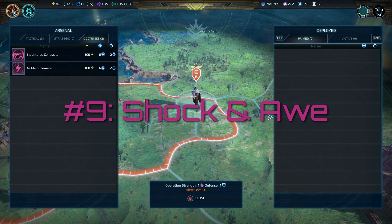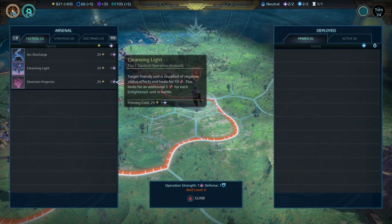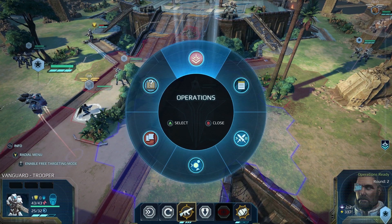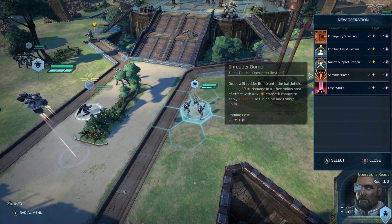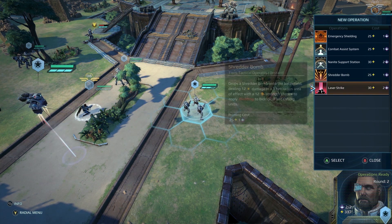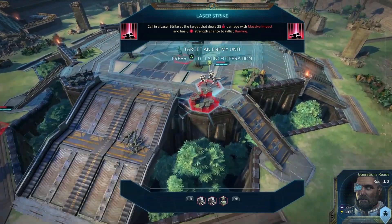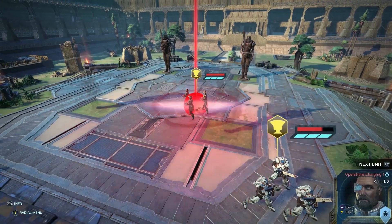Number 9: Shock and Awe. In addition to simply going toe-to-toe with an enemy, you can research special operations that allow you to use powerful attacks both on the battlefield and on the world map. For instance, if one of your sectors is invaded by an enemy that you simply can't beat, it might be worth priming an offensive operation and hitting them with it to weaken their power — which is a numerical value determined by the number, level and well-being of the units in a given army. A well-placed strike can not only weaken the enemy, but apply negative status effects in the ensuing ground battle.